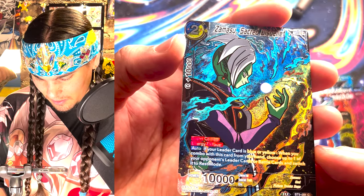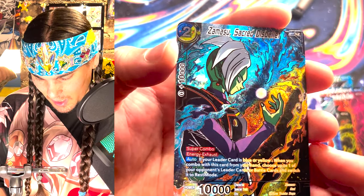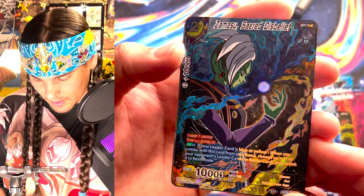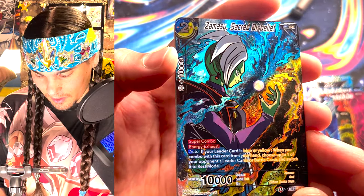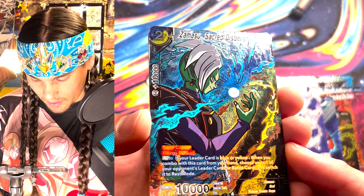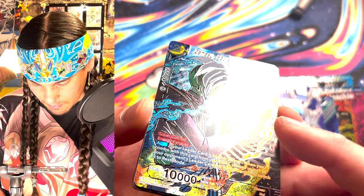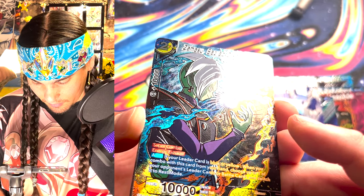Zamasu is on his way to steal your body. 'Hey, I like that body. I think I'll take it.' Blue and yellow are my favorite colors, and I love the super combo. I definitely am going to be using this one over the SPR. The original SPR is really cool, but look at this texture foiling in that little spiral coming out from his hand.